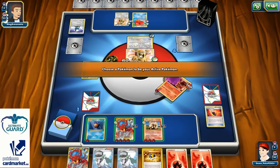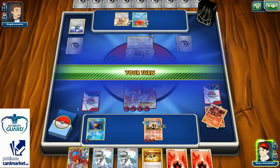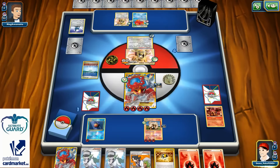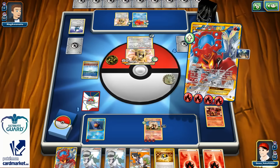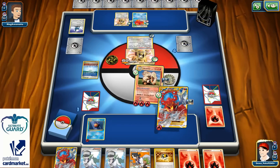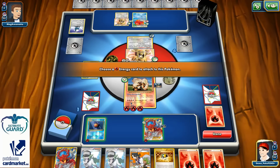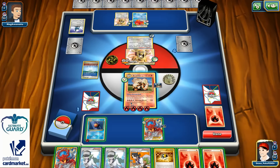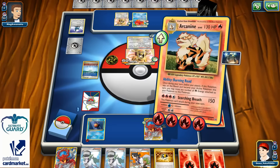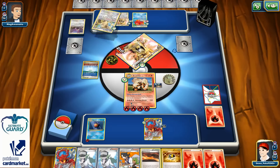So I just want to show you guys one thing: if you put your Volcanion in the active position and then put your Arcanine from the bench to active, its ability will not work. What you have to do is have your Arcanine on the bench before you actually decide to retreat, and then you can transfer energies — that will work. One Scorching Breath for 150 is enough for the knockout, there's the last prize, and the game is over.